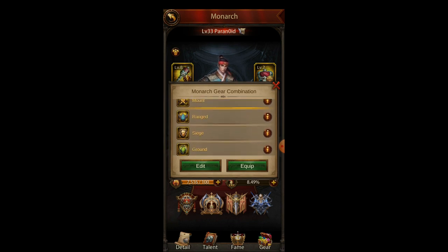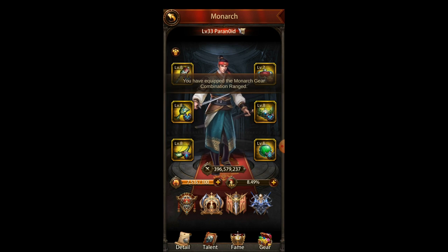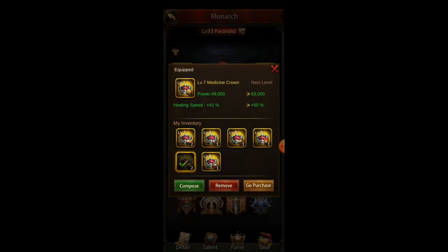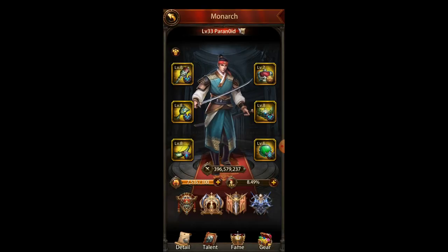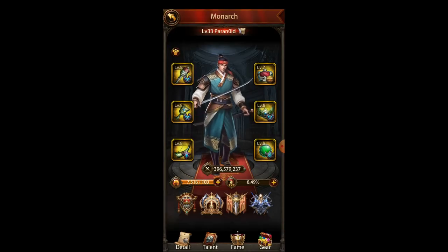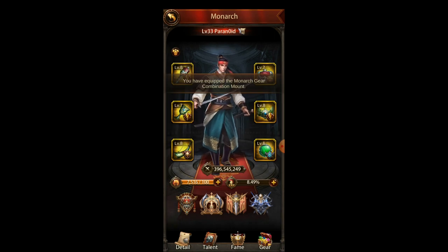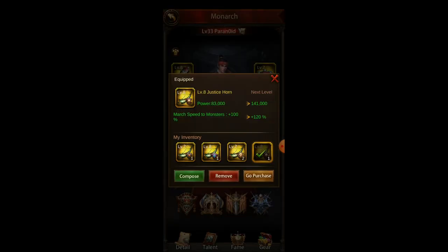You have presets for various situations. So when I have SVS, I put my ranged gear and equip it. I have all my ranged Monarch gear, my healing speed gear, and march speed. And for my mounted, which I usually use for hunting monsters, it's pretty similar except here I have the march speed to monsters.